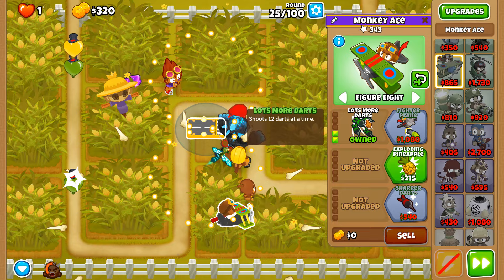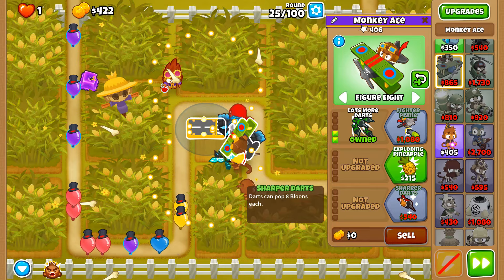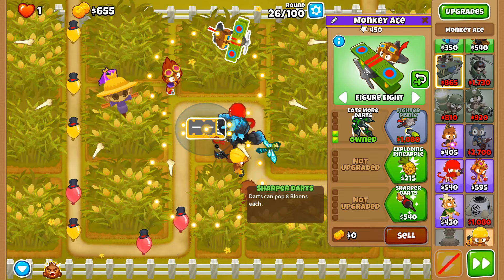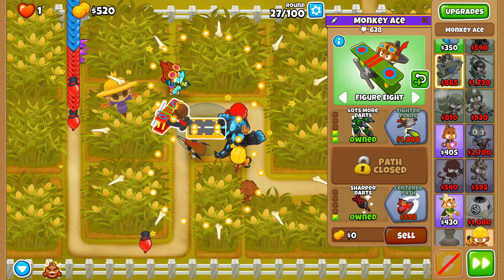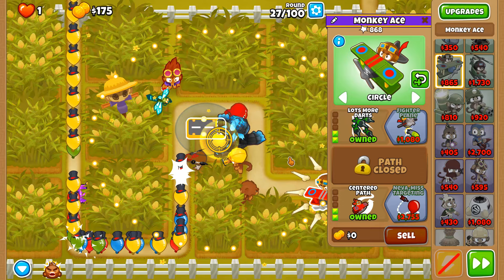I know this is the incorrect path to use for the flying fortress aspect but we're doing it nonetheless. Sharp darts, then centered path for maximum map coverage — new central flight path acquired. Round 27 has lots of pierce required for lots of balloons. Center path now acquired; we're still going to go back to figure eight for a more central path across the map.